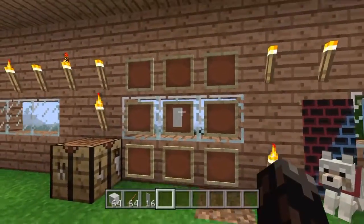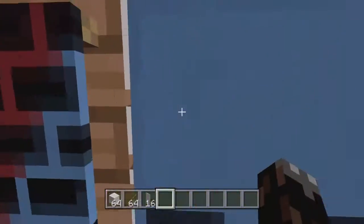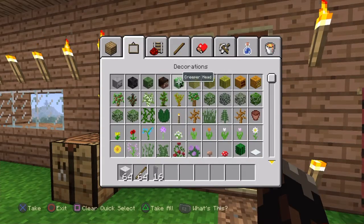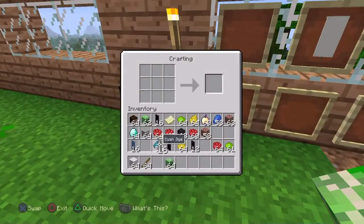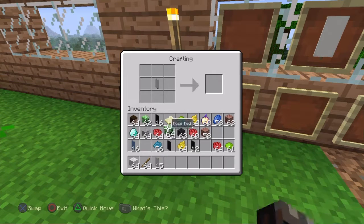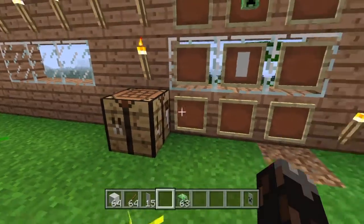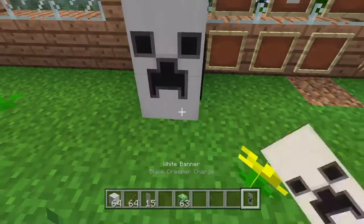And then I'll teach you how to use designs. First up, we're going to do a creeper head. I can just show you really easy — just put a creeper head right there. I'll just show you in the crafting: put it in the middle, always, and then put a creeper head.